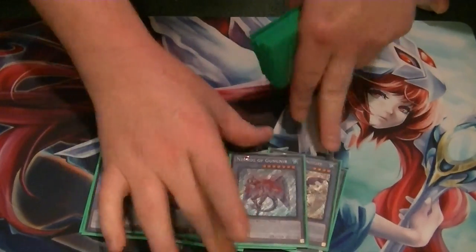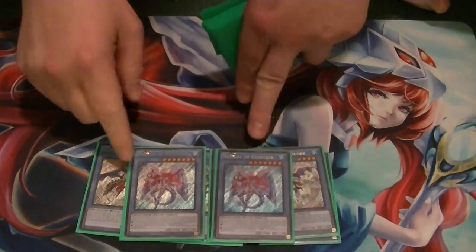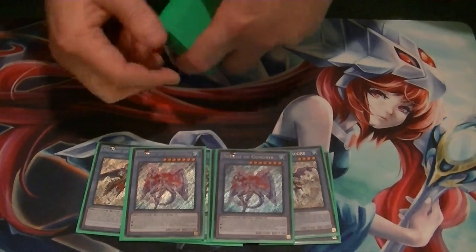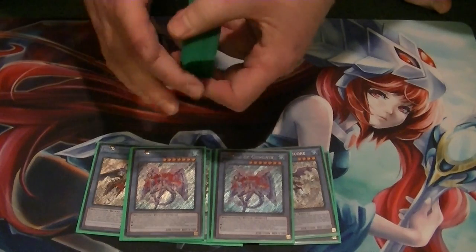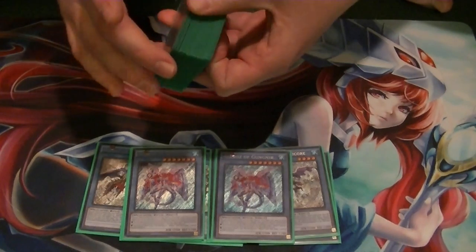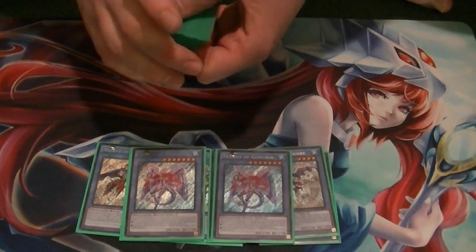2 Gungnir. I recently upped this to 2 — I've been playtesting it and really loving it at 2. You can discard it to protect any Necroz monster from being destroyed by battle or card effects for that turn. If it's on the field as a monster during either player's turn, you can discard one Necroz card and pop one card on the field.